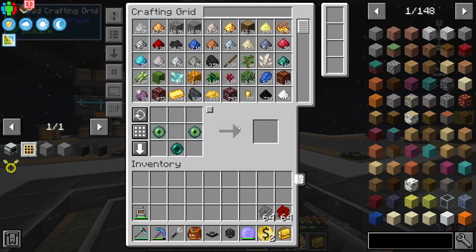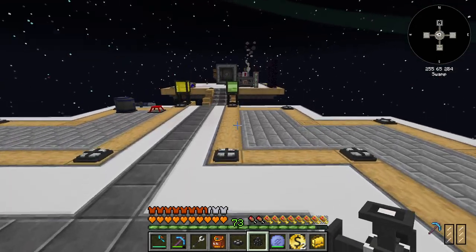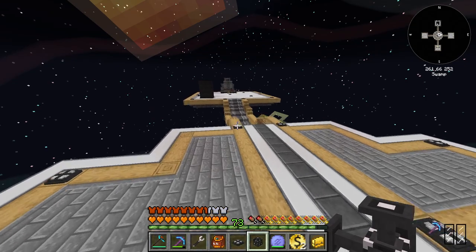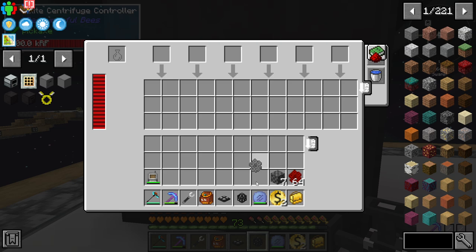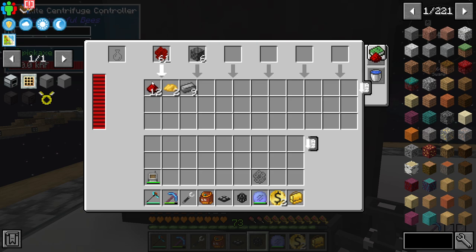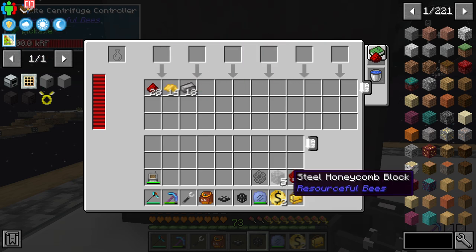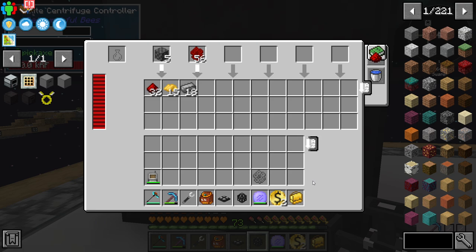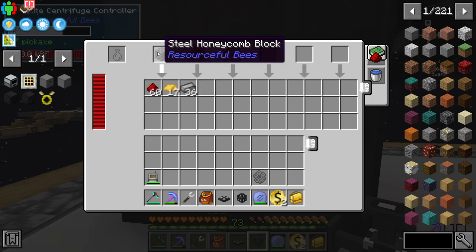Just need a quick test to see if block combs are faster than individual ones, because if so that's going to mean a lot more work - we'll need auto crafting. Side by side test: the blocks are faster. It looks like nine block combs go through in the time three individual ones would. So yeah, it's three times faster - definitely want to use the blocks. I was kind of fearing that.